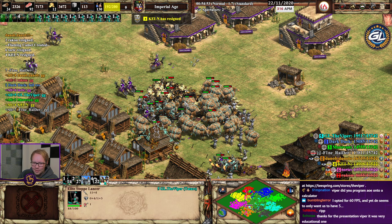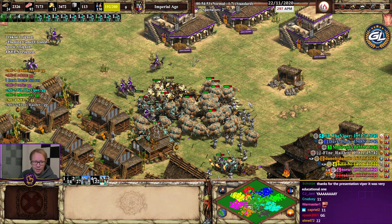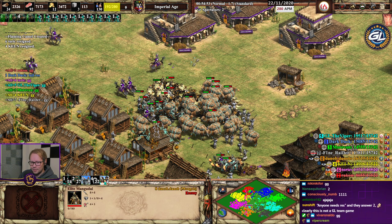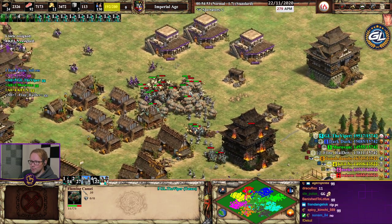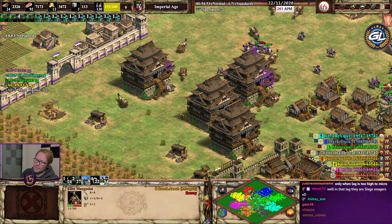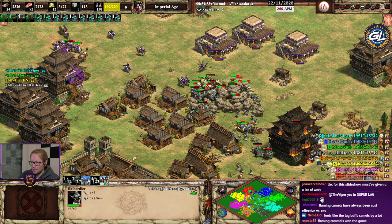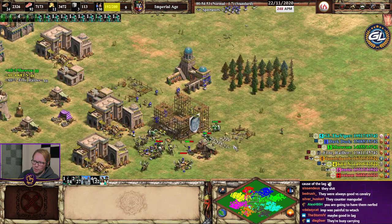Wait, are flaming camels actually good now or what? Are they a thing — are they good against cavalry? I mean they each cost 30 gold so it's quite expensive, but when you get on top of stuff — very good against elephants, that is true. The mangudai just melted away to my manly screams.